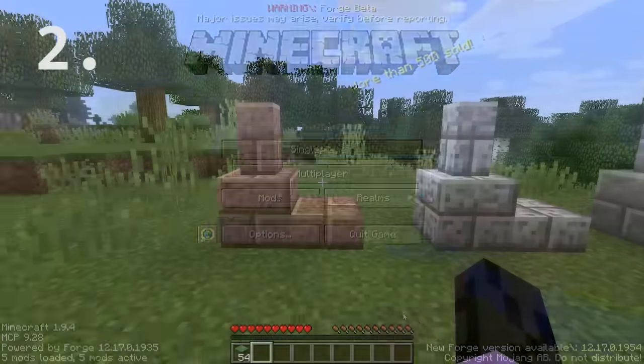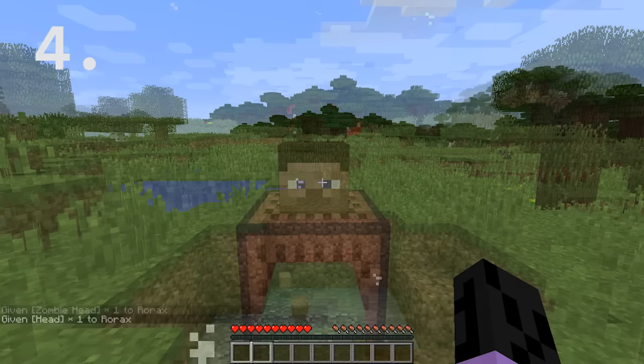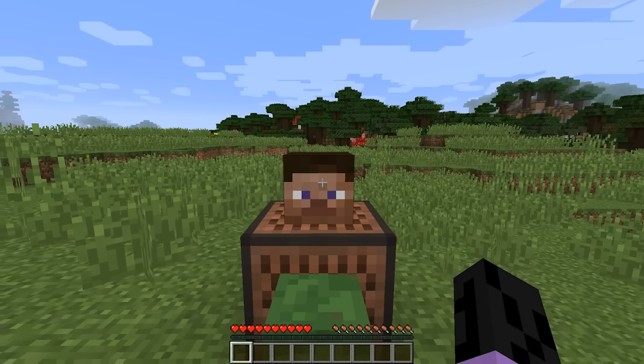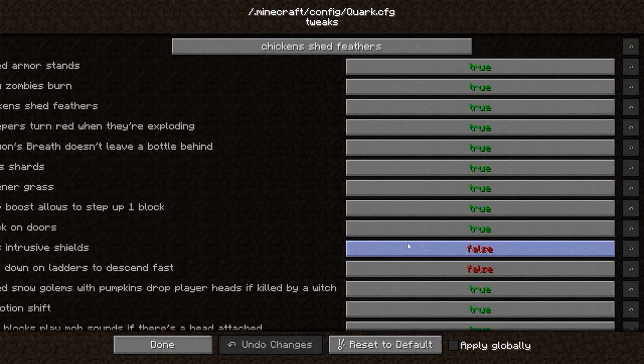Creepers turn red before they explode. Blocks on top of note blocks is actually a vanilla mechanic and it mutes the note block. And shields can be made less intrusive through the mod option for doing just that.